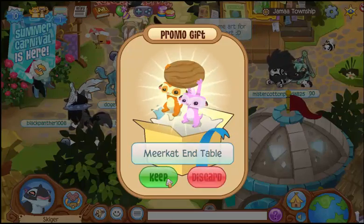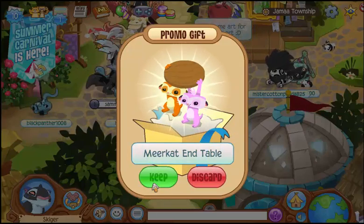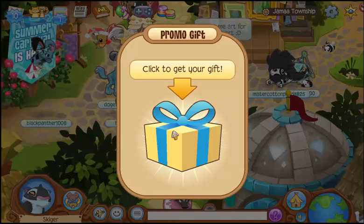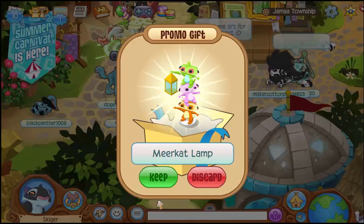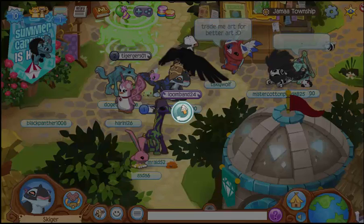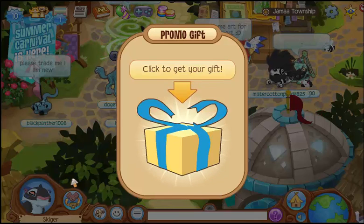10 diamonds, yay! Meerkats — that's what it was! Look at it, it's so cute. And there's a table, there's the lamp. I like how they're all stacked, that's so cute. No wait, look — I'm naked!